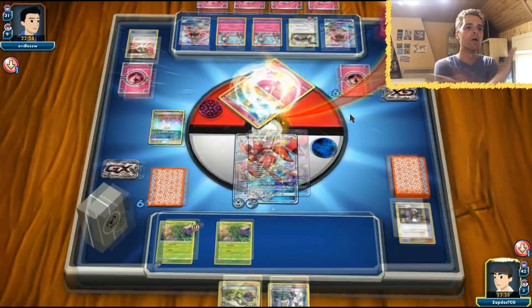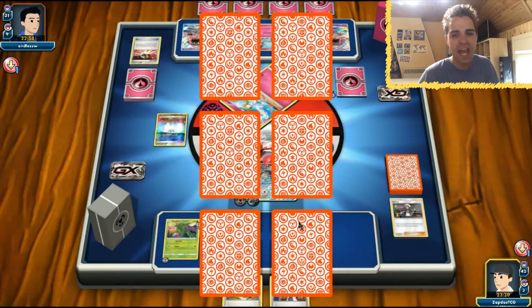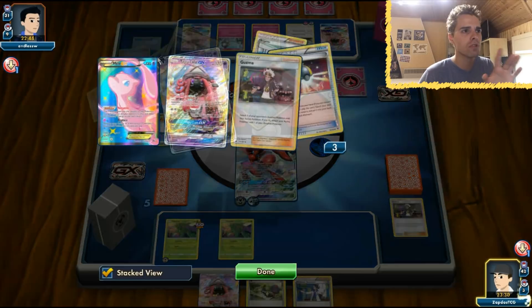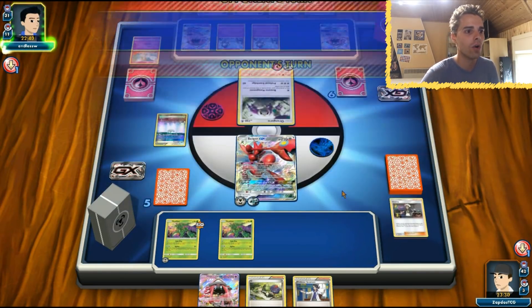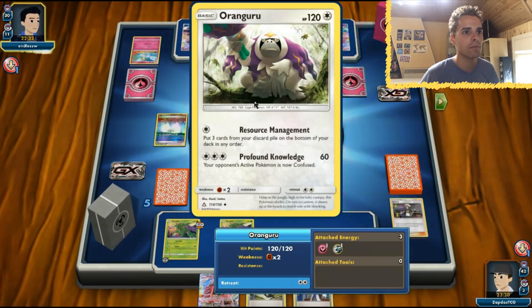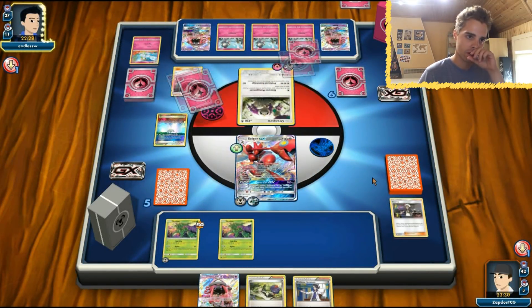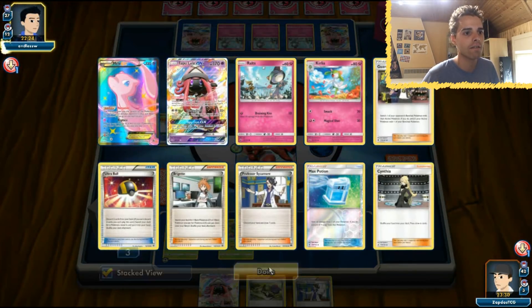Steel Wing — boom! We get the additional bulk from that. The opponent needs to hit 240 damage to one-shot Scizor, which requires around seven or eight energies in combination with Choice Band. He already used two Tapu Leles and there's one in the discard. Scyther only has one retreat cost, same as Scizor GX, giving us Tapu Lele access to use Guzma again. We'll knock out one of those Ralts because Oranguru only deals 30 damage, which is very sad. 60 damage is nothing to us.